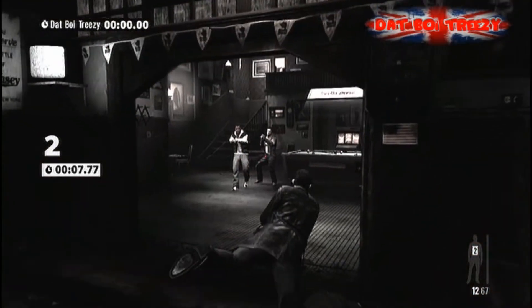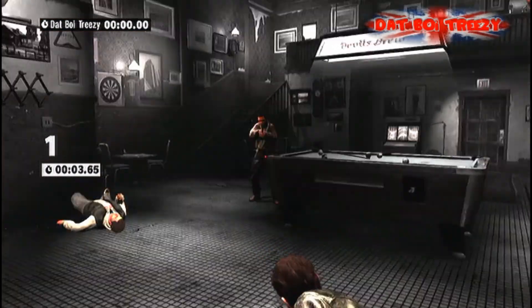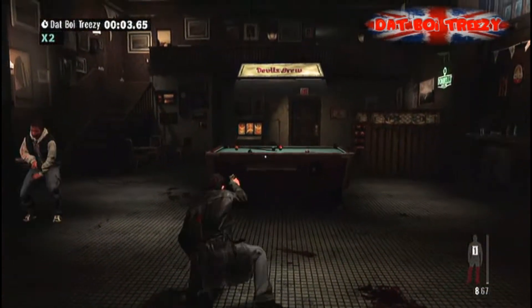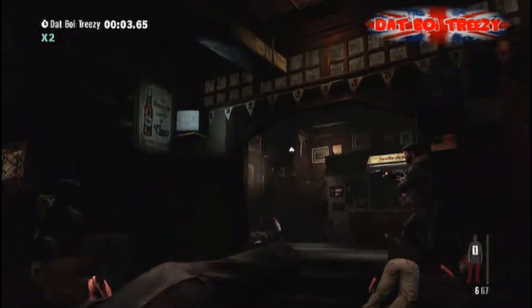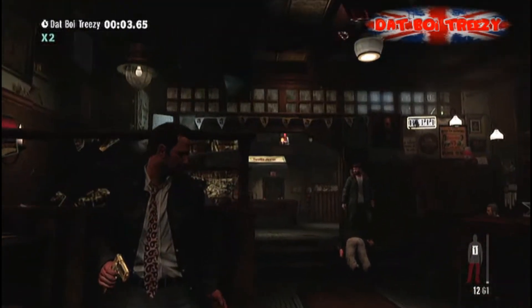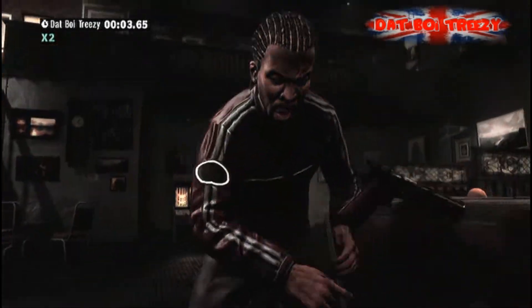It's a shorter video than the previous chapter, simply because the level is broken down into two parts. As you'll remember from the main campaign, we've gone back in time so to speak, looking at the story of how Max first meets Passos. The first part is mainly based on these guys escaping the club, the bar, and making their way back to Max's apartment.